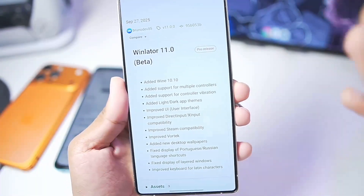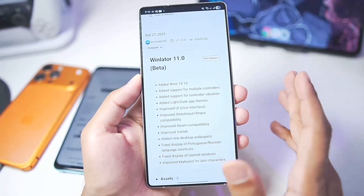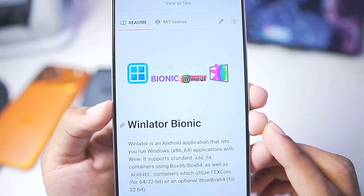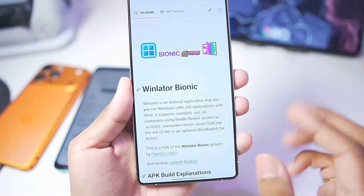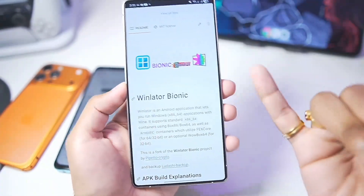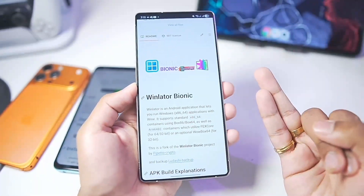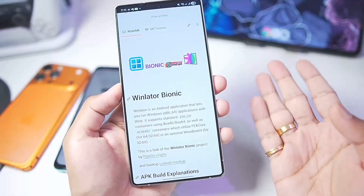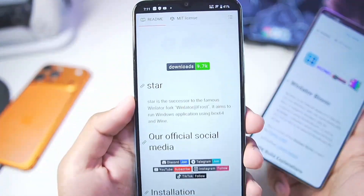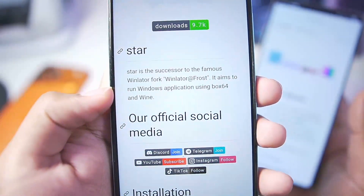This Winlater version performs very poorly on all types of Android devices, providing you with very less FPS compared to the other versions of Winlater Android. So instead, we'll be using the Winlater Bionic Ludashi emulator which is actually optimized for all kinds of Snapdragon processors — mid-range, low-end as well as high-end Android devices — but it does not work as well on Mali GPU devices. So for MediaTek or Exynos processor devices, this emulator is not for you. Instead, you'll need to go with the Star Windows emulator for Android, which is the fourth version of Winlater.